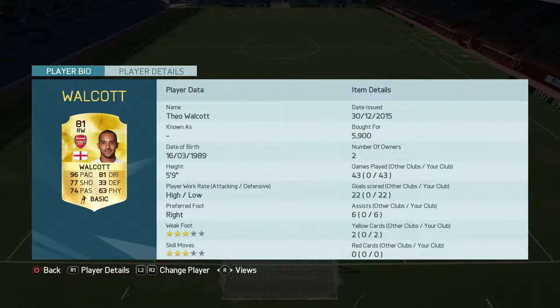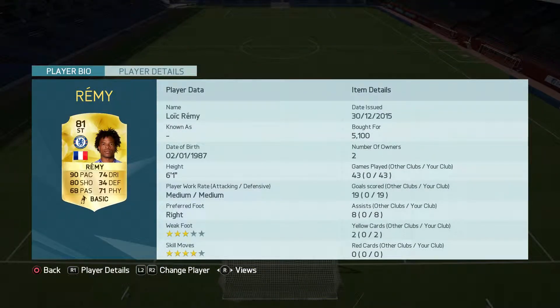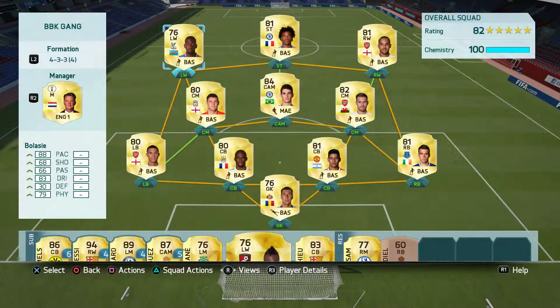This team costs around 36k. And then we have this striker Le Creme - he has 90 pace and 80 shooting, which is honestly amazing. And then we have Blassie. Blassie has 88 pace, 83 dribbling, and he has a 4-star weak foot and 5-star skills, only for 1,500k. Honestly, that is just a steal for that.